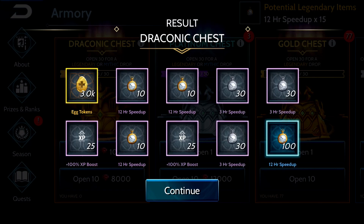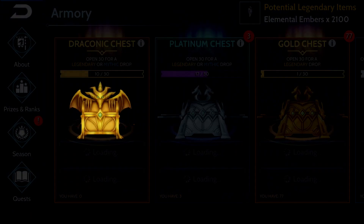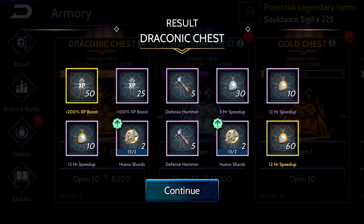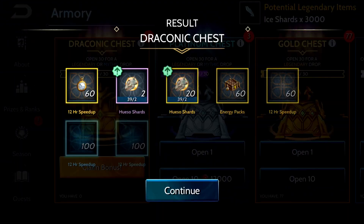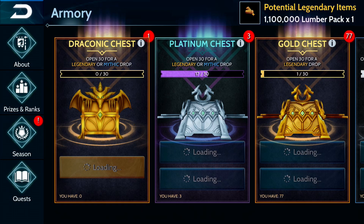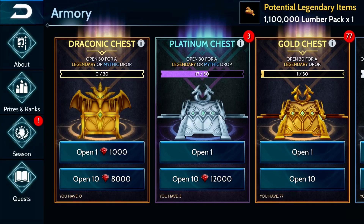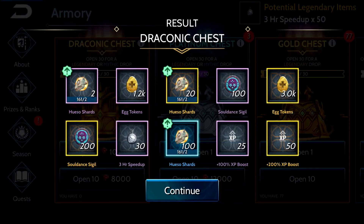Starting off with specific drops: 100 12-hour speed ups — that's pretty good. 3000 egg tokens is also good. I opened just over 100 once you factor in the bonuses. The ones I don't like are the defense hammers that are five — those are kind of rough. These chest values get better once you get all the Hueso shards that you need. Solid energy packs too. I'm okay with the 30 defense hammers because if you're on a really competitive team you're going to run through them, but the five is kind of rough.